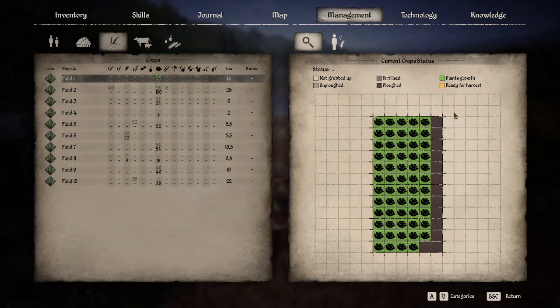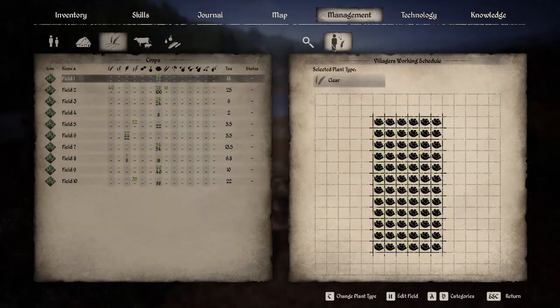You can harvest this yourself or have your people do it. They will handle every step in this status if you just allow for it. The next icon to the right shows the actual schedule — what you want people to do.